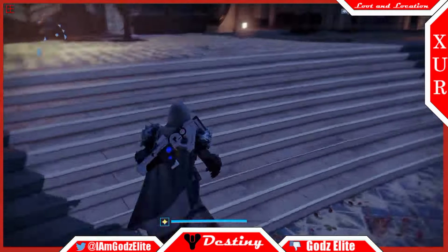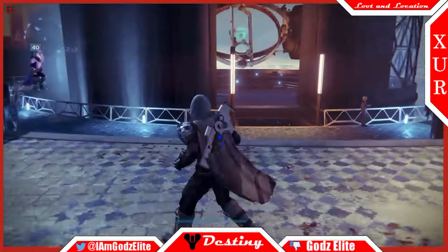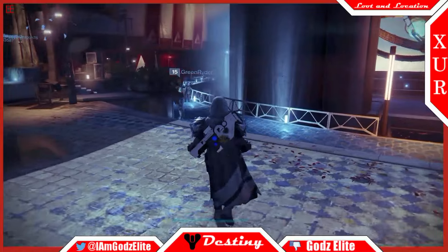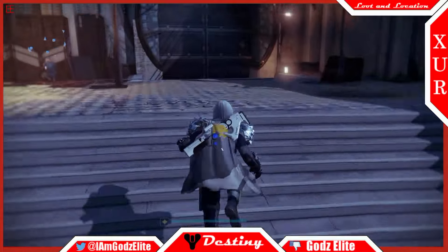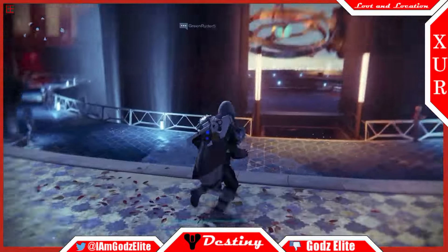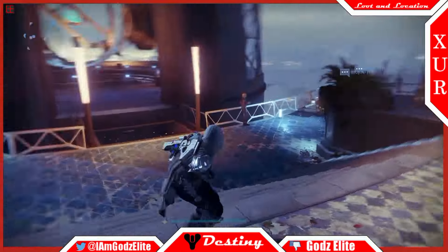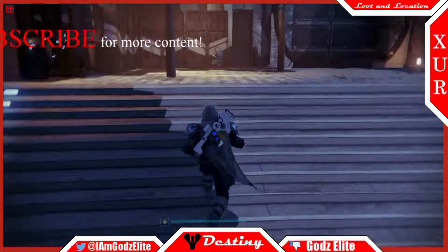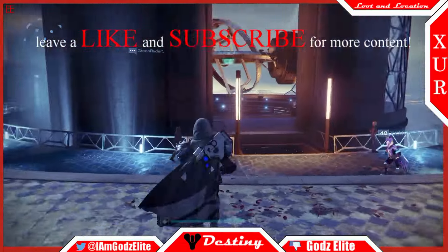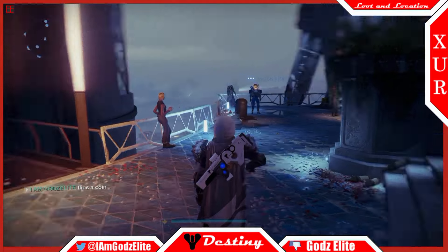I hope you enjoyed it — he's got some decent stuff this week. Leave a like on the video if you enjoyed it, it helps get it out there to people. Comment below which inventory item Xur has this week that's your favorite. My favorite is the Invective, just because it's so versatile with so many great perks — a good Year 1 exotic. Make sure you subscribe for more Destiny content, and follow me on Twitter at IAmGodsElite if you want to check out what's going on with the channel. I'll see you guys in the next video.